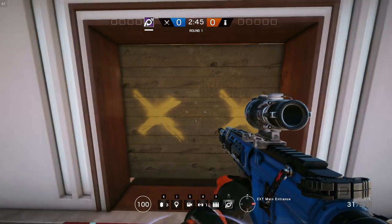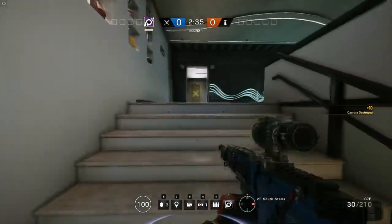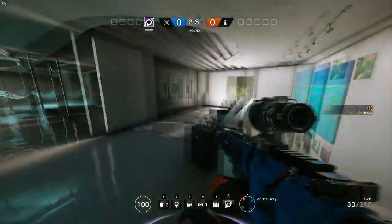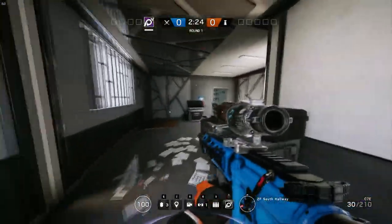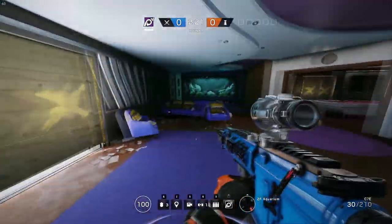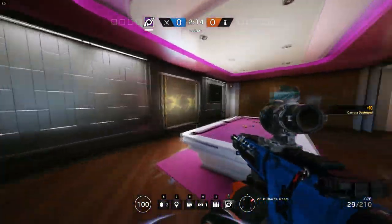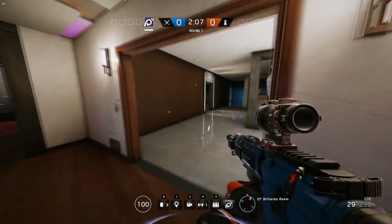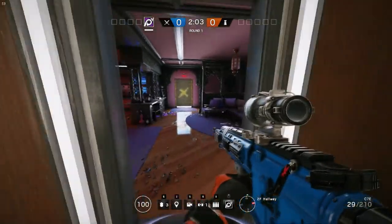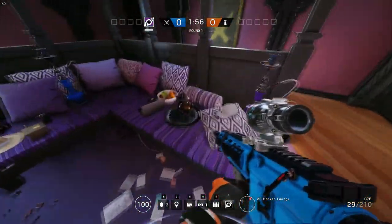Now we're going to do an upstairs tour, starting from the main entrance again. Got this cam again. If we go up here, these are considered the south stairs. Now we have this cute little open area. Now we have the south hallway. Coming from the south hallway, we have the aquarium, which also has a cam that I almost missed. Now we have the billiards room, which has the fancy pool table. And now we are at the main hallway. We have the hookah room — pretty fancy, it's got hookahs everywhere.